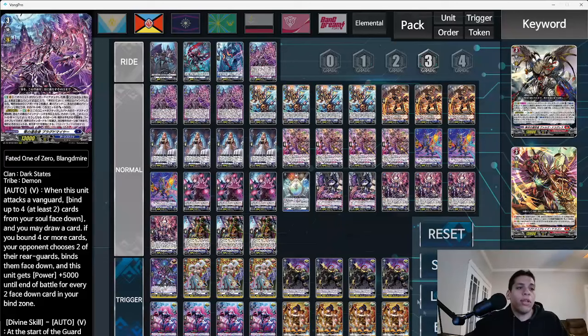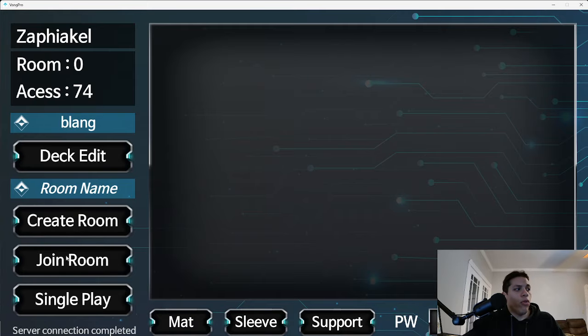So now we're going to jump into a game to show some of the other customizable features. This is the main lobby — you can create a room or join a room, just click and hit join. You can also customize your mat with a lot of options.